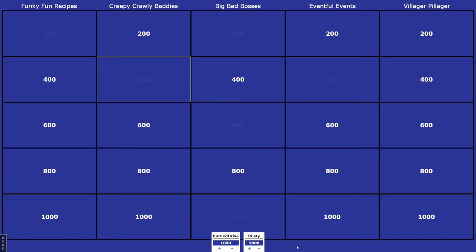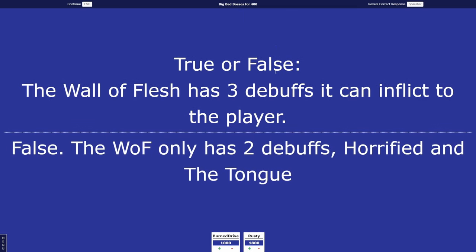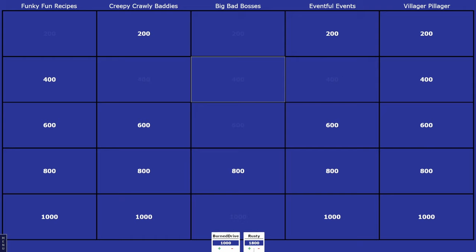Back to Rusty. Big Bad Bosses 400. True or false: the Wall of Flesh has three debuffs it can inflict to the player. Rusty answers false. That is false — the Wall of Flesh only has two debuffs: the Horrified and the Tongue. I'm not going to lie, I have no idea what either of those debuffs do. Let's clear off the column — Big Bad Bosses 800.